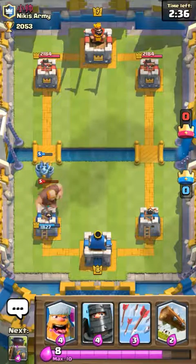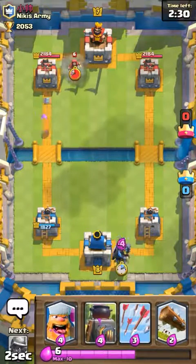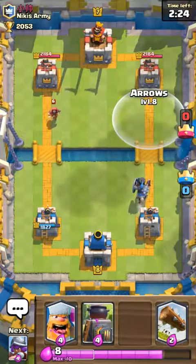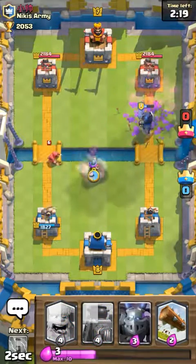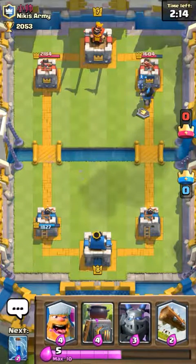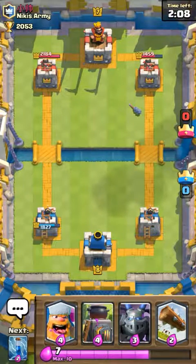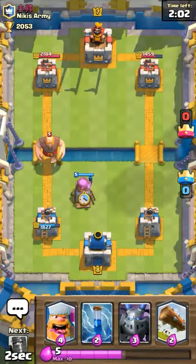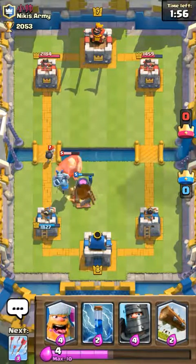That Mega Minion is definitely going to take out all of that. I'm going to go Dark Prince because they're not easing up any elixir. Then we're going to go Arrows — boom, there we go! I love doing that, because they always put a good Skeleton Army there. Well, guess what? I'm going to Arrow that as soon as possible. We can go Furnace for distraction.